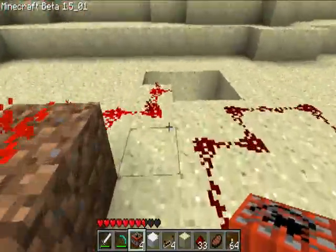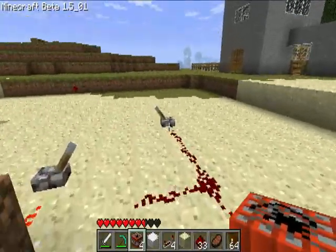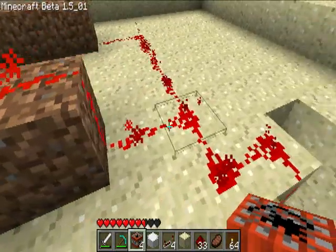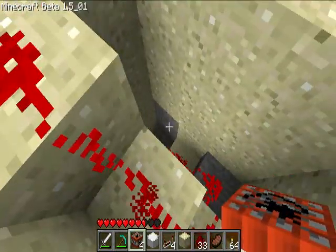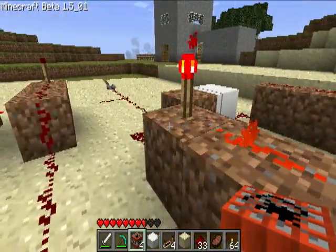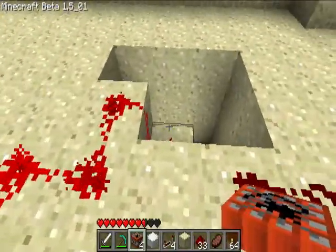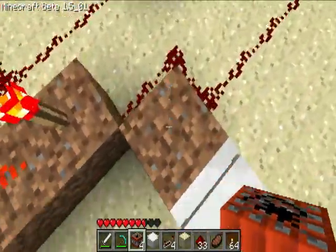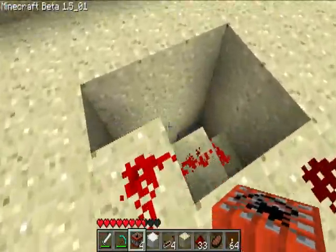This is a simple one. So basically this lever, when it's activated, it will deactivate this. Since this is already activated and I place a TNT down there, it will not set off until it's reactivated. To do that: it will turn off, which will turn this circuit off, but it will activate that, which pushes the piston, which breaks the redstone circuit, turning that back on, which will reactivate the TNT.